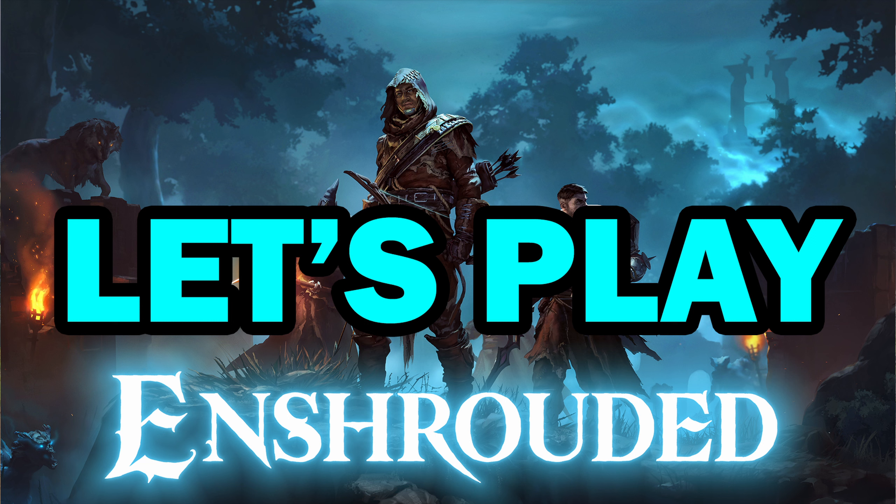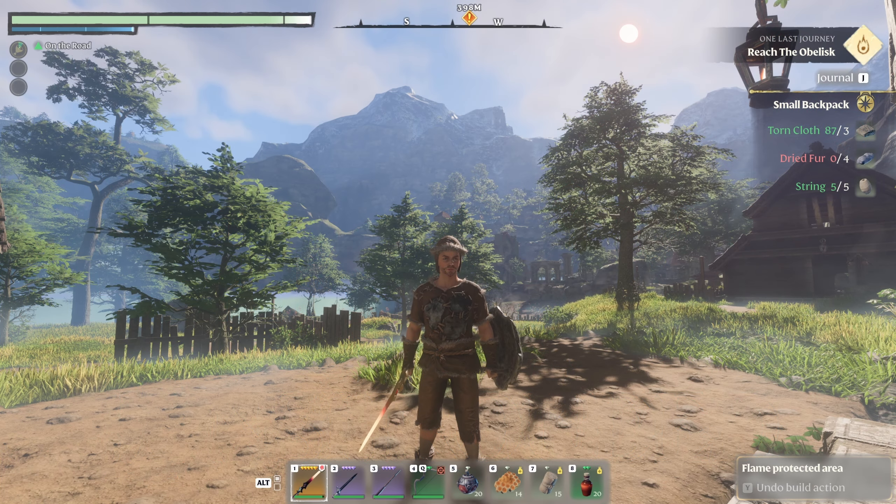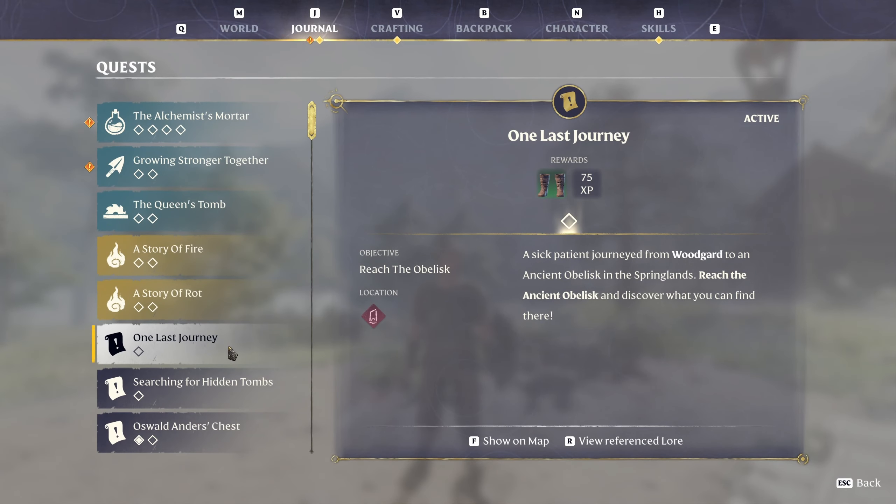Hello everyone and welcome back to Let's Play Enshrouded. I'm your host, Colors Faded. It's episode 7. We have many quests to do, so we're just going to pick one. One last journey — a sick patient journeyed from Woodguard to an ancient obelisk in the Springlands. So we're going to do that.